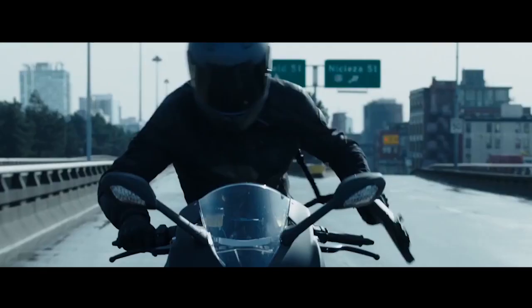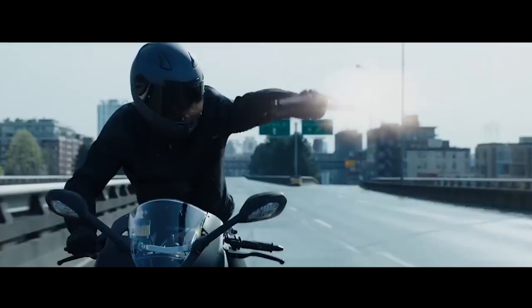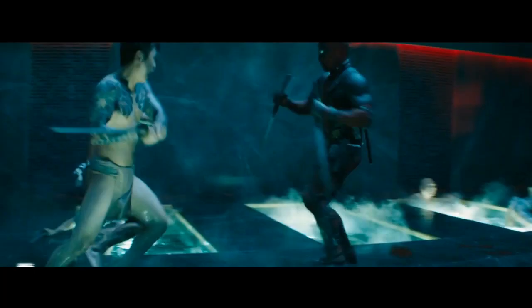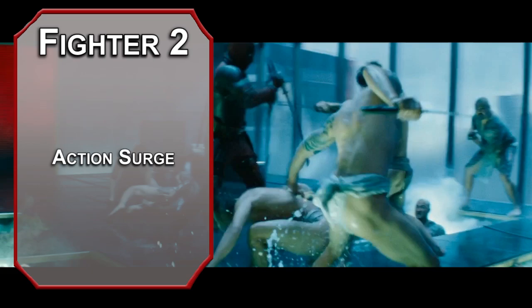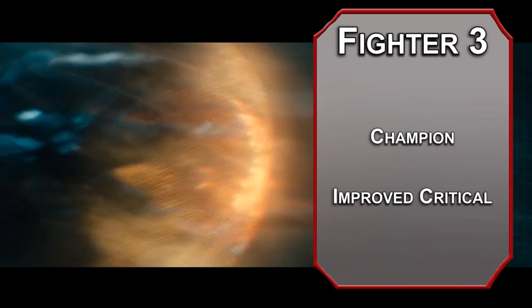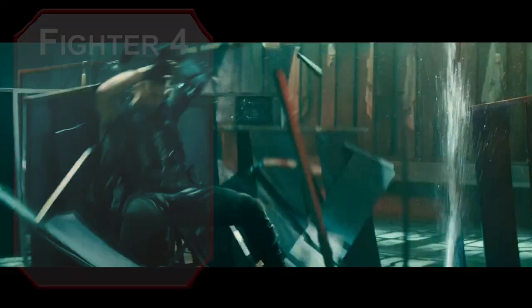We're gonna finish this build off with a couple of fighter levels. First level fighters get another fighting style — Archery adds two to ranged weapon attack rolls for more accurate shots. Second Wind lets you heal 1d10 plus your fighter level as a bonus action for even more self-healing. Second level fighters get Action Surge, letting you make an additional action once per long rest, for a little extra damage when you really need X to give it to them. Third level fighters can choose the Martial Archetype Champion — it's simple but fun. Improved Critical lets you crit on a 19 and 20, doubling your chances to do massive damage. Fourth level fighters get an ability score improvement; cap your constitution for the most health possible.